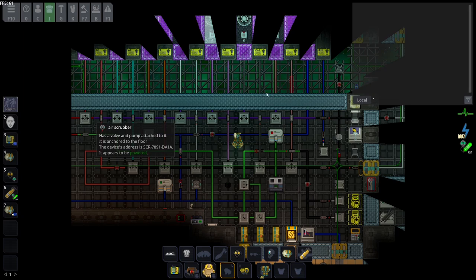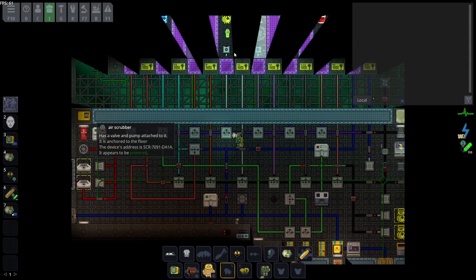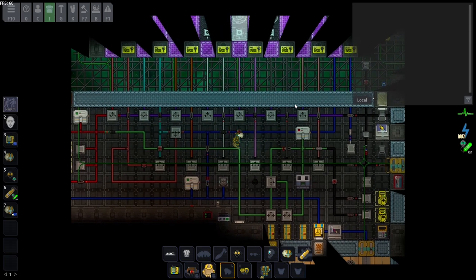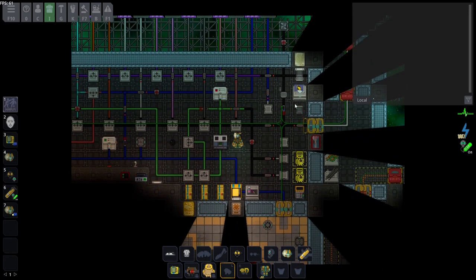You can get into tritium and Frezon production, which you can sell to cargo, so Atmos can also be a money-generation thing — but that's way more advanced and not the topic of this video. In any case, now: what should you have as an Atmos technician?